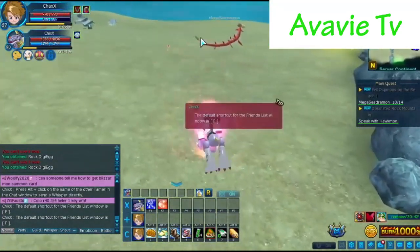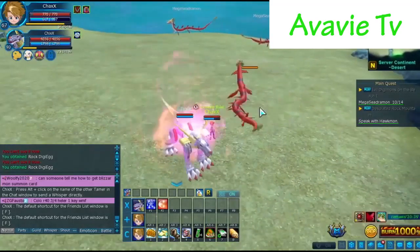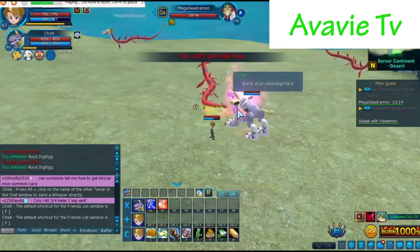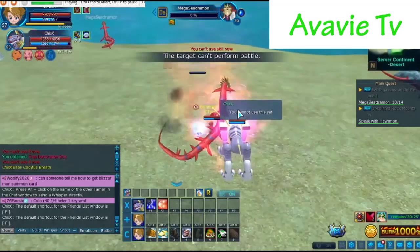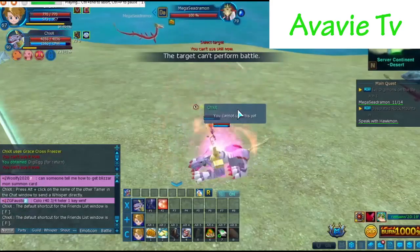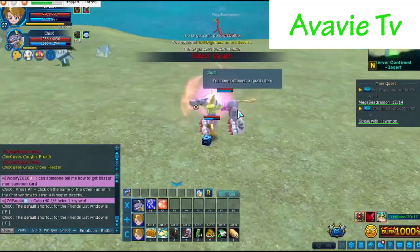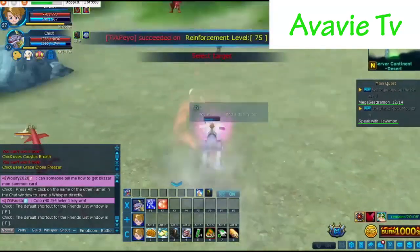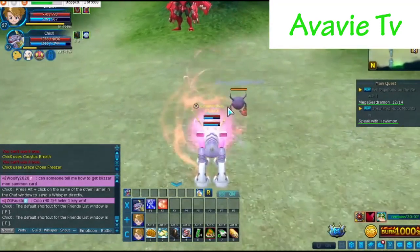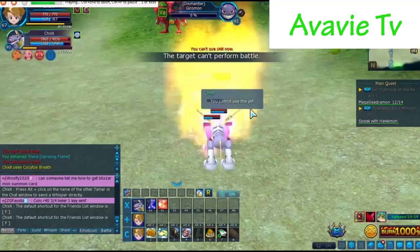Now, I'm going to test it in the Megasidromon. Megasidromon is a data type Digimon. OK. I'm going to kill this one. Let's start. As you can see, it works perfectly. It kills the data type Digimon. It's also auto Tamer skill. I'm going to stop this one. OK. I'm going to Gearmon. Gearmon is a vaccine type Digimon. So, I'm going to test this if it's working on vaccine type. It still works perfectly. So, it works in any type of Digimon — virus, data, or vaccine.